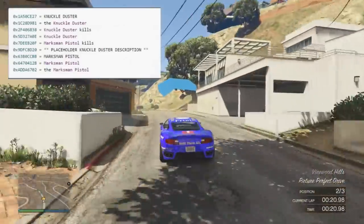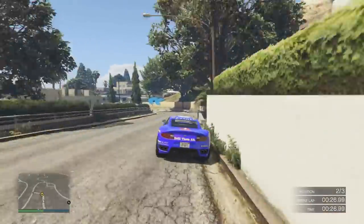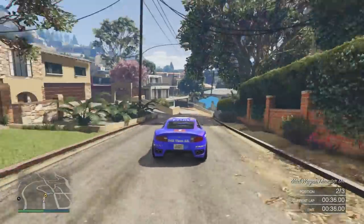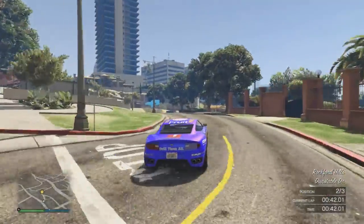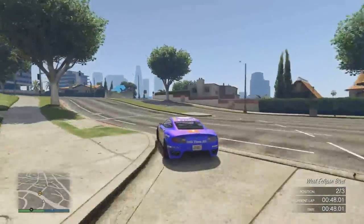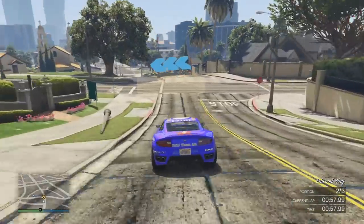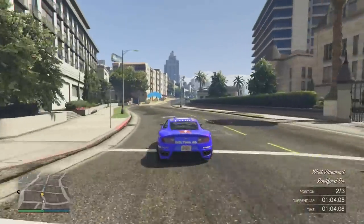It is not 100% guaranteed, but why else would they have this in the game code if these two weapons were not supposed to come to the game? The two new weapons are called the Knuckle Duster and the Marksman Pistol. Obviously the Knuckle Duster is a melee weapon — it just sounds like brass knuckles from previous Grand Theft Autos. They're a one-hit kill and really cool. I really love the melee weapons in GTA V — the hatchet, the broken bottle, the cavalry dagger, and now the brass knuckles, I'm assuming.